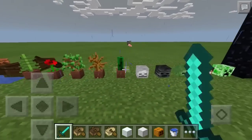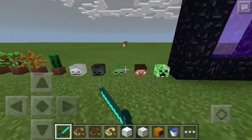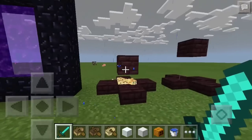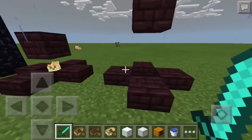They added player heads — skeleton, wither skeleton, zombie, Steve, and creeper. You can see a nether portal there too. They also have ocelots, which are basically cats — they scare away creepers, so they're pretty useful.